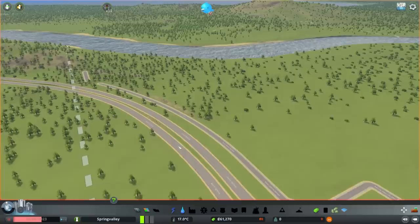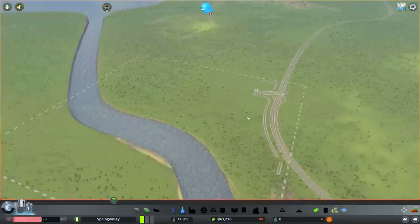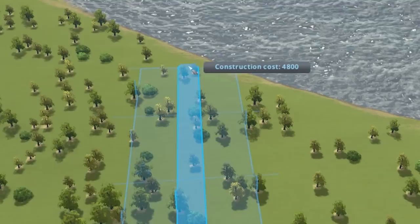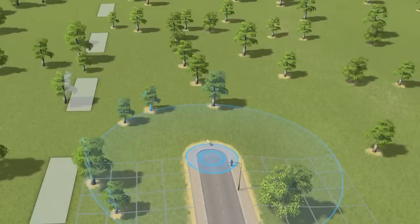I really need to focus on essentials like electricity. Wind turbines use up too much space, so we're going to need coal power. The question is where do we want the industrial part of this city? Probably over on this side. I need to build a bridge straight away. Let's just build a road straight over there. I can't get it perfectly perpendicular, but over this side will be industrial. We've put a bit of road in.